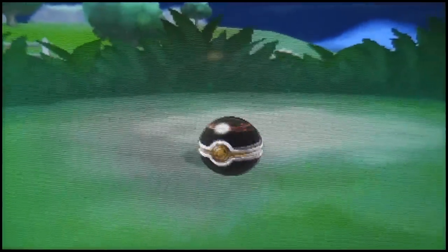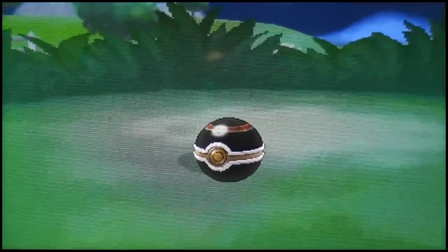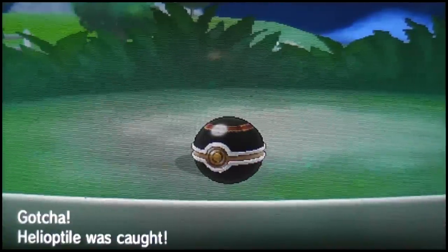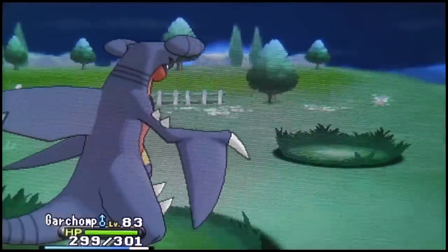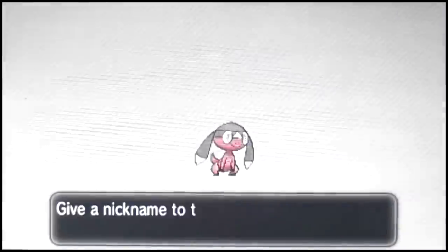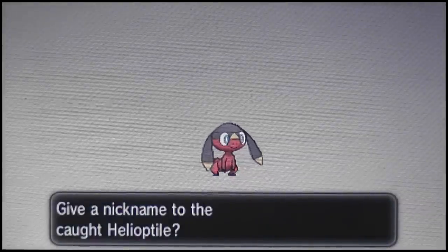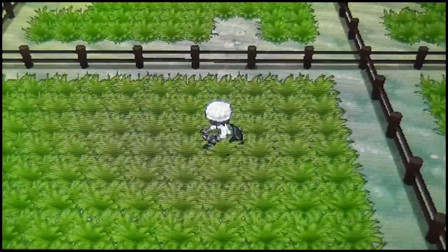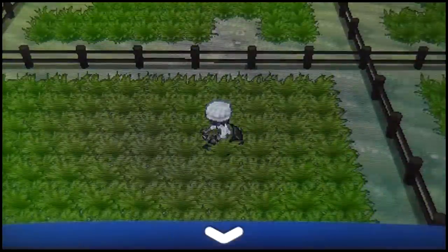That's a freaking amazing shiny though, I've never had one of these before. It doesn't matter what ability it has because I have bought an Ability Capsule. If you guys don't know what that item does, it basically shuffles the ability around — not exclusive to the hidden ability. Like Helioptile has Dry Skin and Sand Veil; you can switch them around with the Ability Capsule, which costs 200 Battle Points.